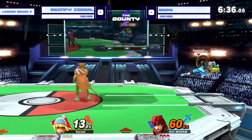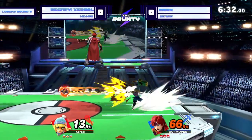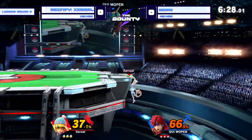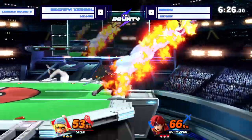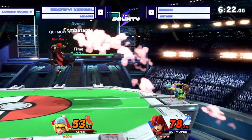Mopin at a healthy 60%. Finally able to find the first real opening that we've seen from Mopin. Good parry. And we'll see this ledge trap here — Roy ledge trapping is very good. Beautiful placement on the side B. Nice getup attack.